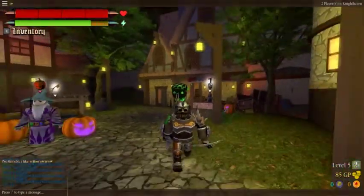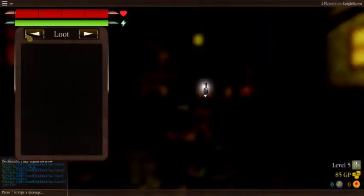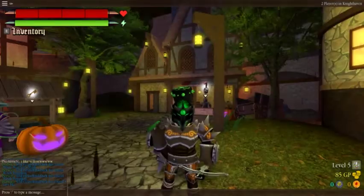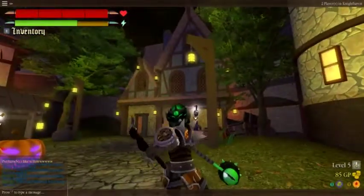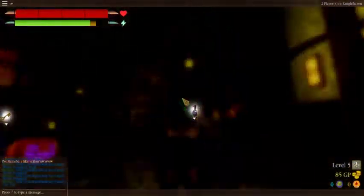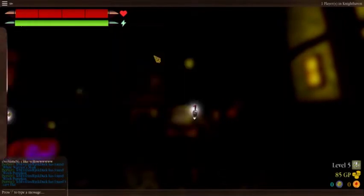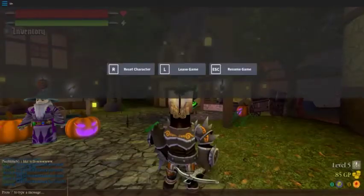So first we'll be starting off with the rogue mask — that's the rogue mask. Actually, this is the beholder's mask. It fits well with my axe. Next up we have the board mask — hey, looks pretty cool. Looks like something from the Legend of Zelda.